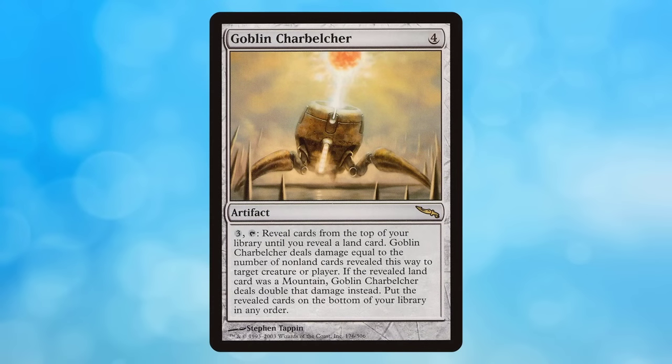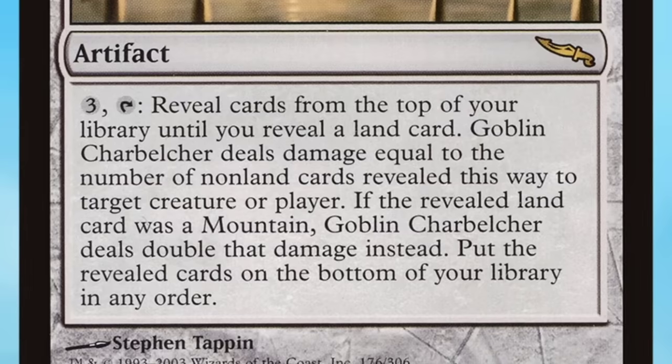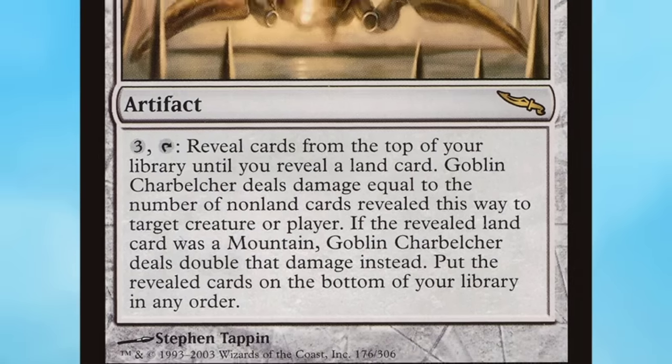The namesake card of the deck costs 4 generic mana, with an activated ability of 3 generic and tapping it. Reveal cards from the top of your library until you reveal a land card. Goblin Charbelcher deals damage equal to the number of non-land cards revealed this way to target creature or player.